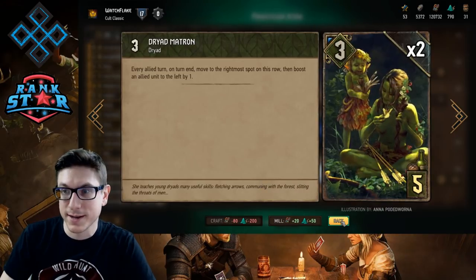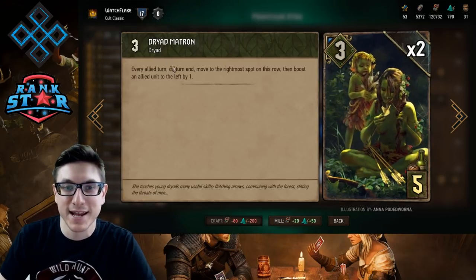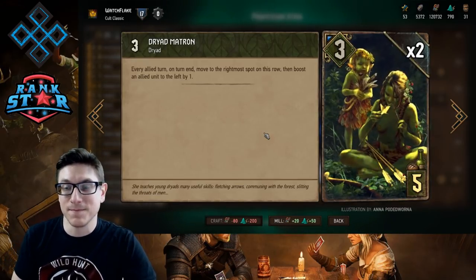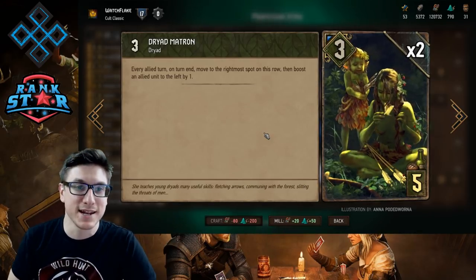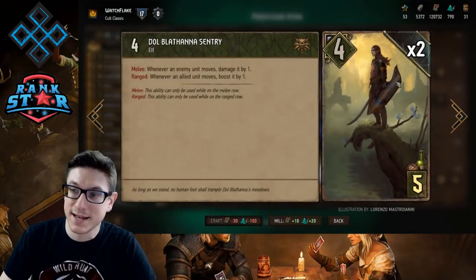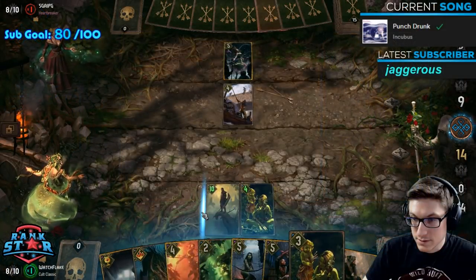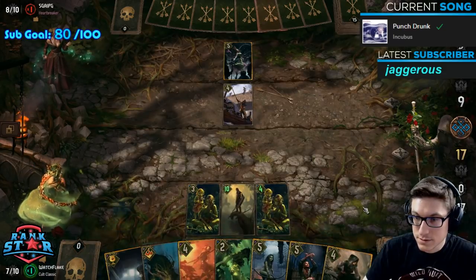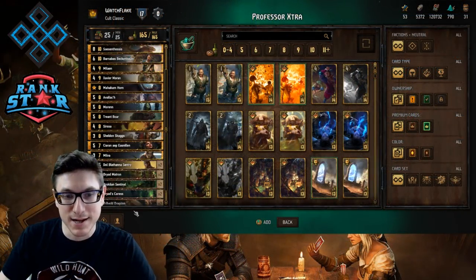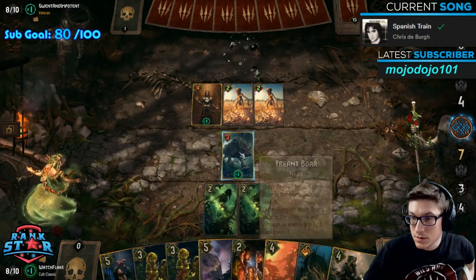Two Dryad Matrons for dealing two damage and thinning out the deck. The Dryad Matrons are going to be shifting over to a side early on, getting an engine piece going with buffing. Dedicate these cards early if you can get an engine going to be competitive round one. When you match those up with Dolblathana Sentries, you tend to get a huge amount of points early. If all four are going at once, your engine on those four bronze cards is really enormous and near unmatchable. Two Brocodon Sentinels as well — a two-damage thinning play.